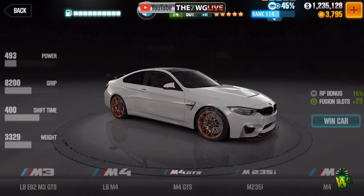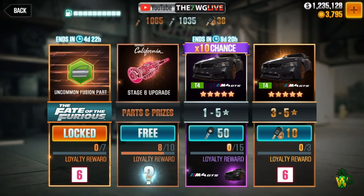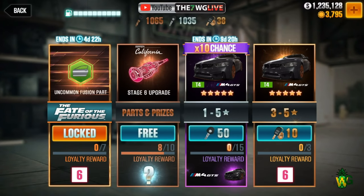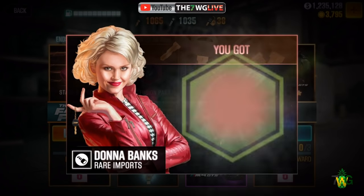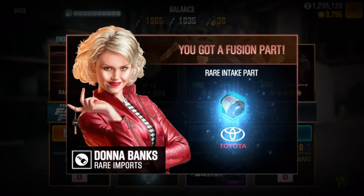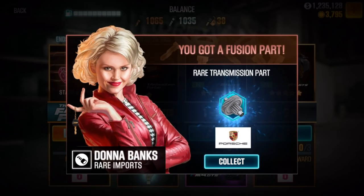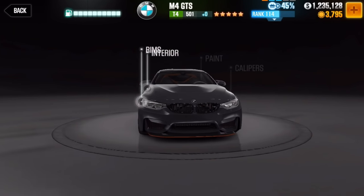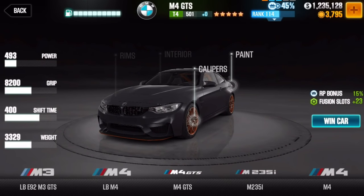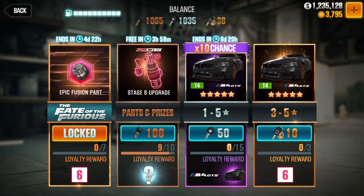Right away, what you want to do — if you have a free crate available right now, just before you even try, go ahead and collect that free crate and back out to your garage, then go back into Rare Imports. The free crate can definitely mess up this method. Collect the free crate, back out, give it a second or so, then go back in. A lot of people have been getting that color wave which still looks pretty cool, but the white one is the rare color wave apparently.